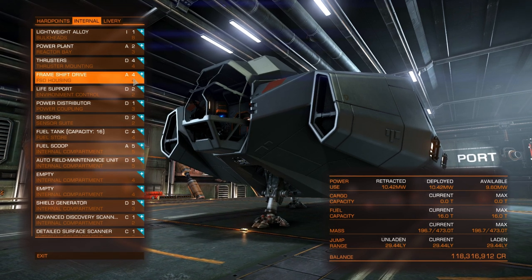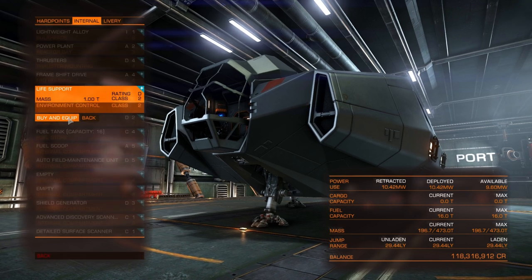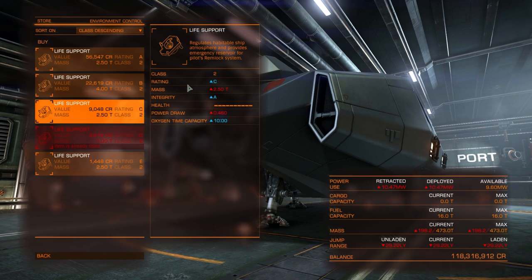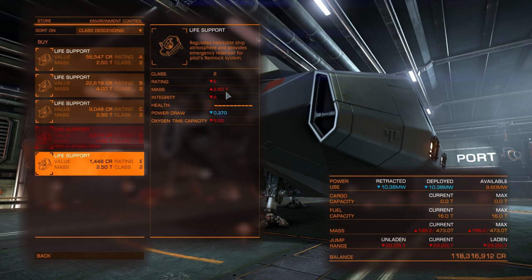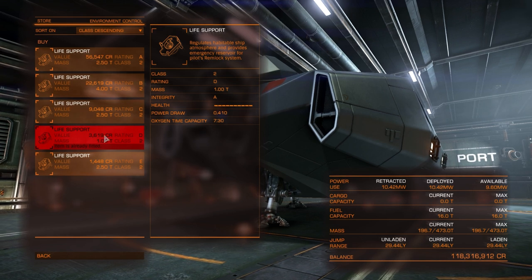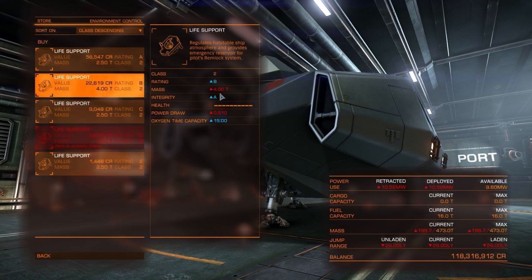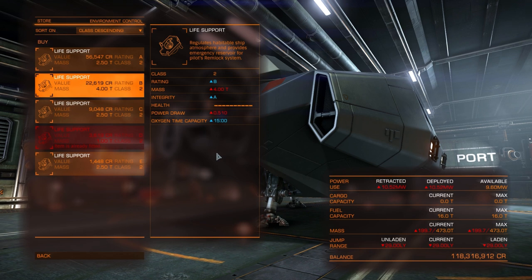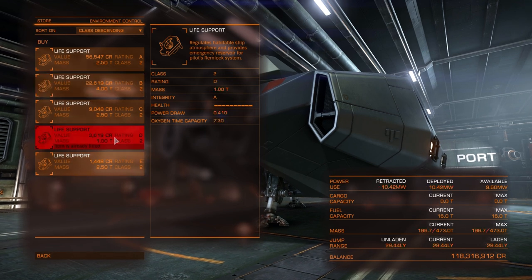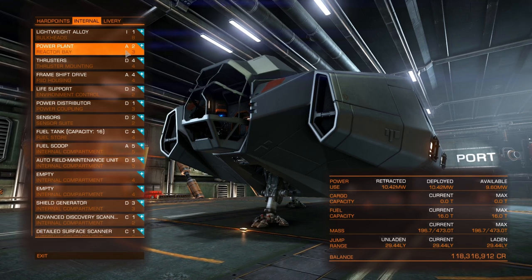For the frame shift drive, always go for the best you can afford — we've gone for the A4; anything less is kind of pointless. For life support we've gone for D2. The reason we go for D-rated modules is that they're the lightest you can get — E-rated is 2.5 tons, D-rated is 1 ton, C is 2.5, A is 2.5, B is 4 tons. D-rated is always the lightest and is therefore favoured by explorers for almost every module except the power plant.